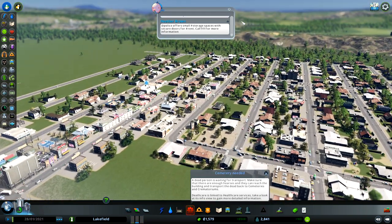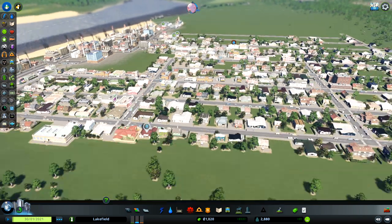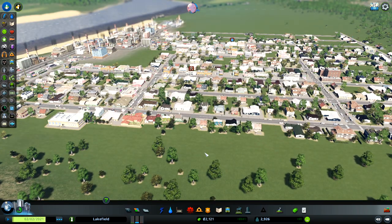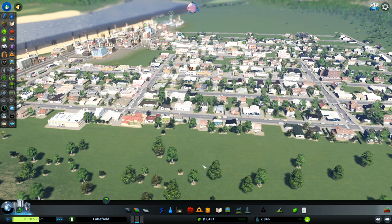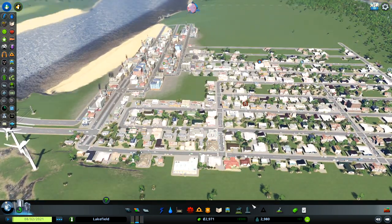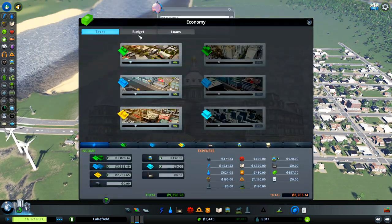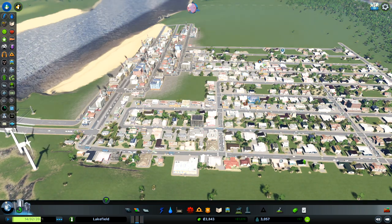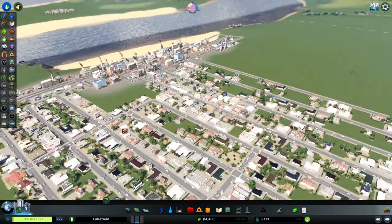Everything is building like crazy. Educated citizens will be good for the city. Still not enough money for the public library. Cemetery is the next thing I need to build, because I'm starting to have dead persons — it's crucial to have that. Let's check the economy and loans. I took two loans but I'm not able to take a third one.